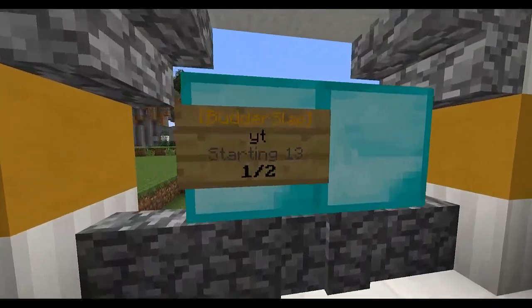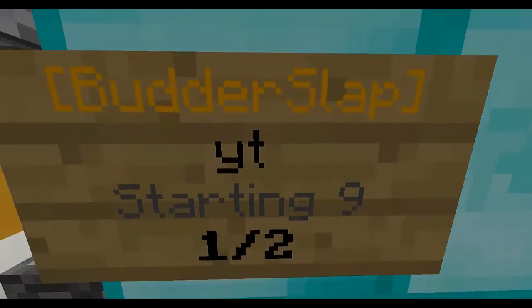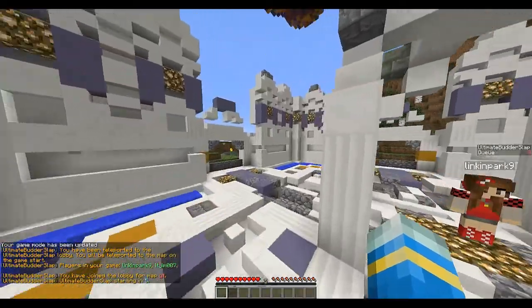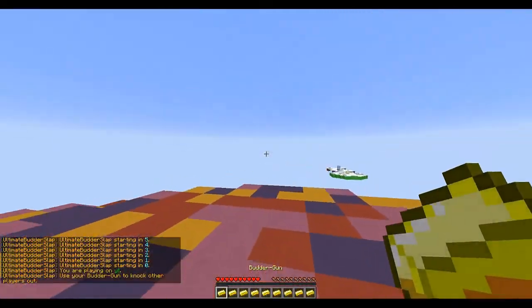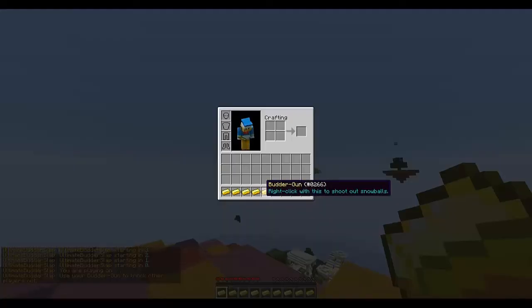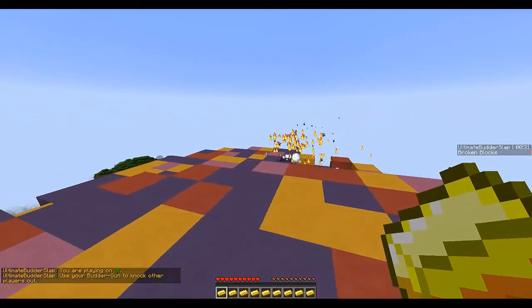I'm going to teleport my other account here. As you can see, my other account has joined — there's a countdown on the sign, a really nice dynamic sign. I right-click to join and get teleported to the global lobby. There's a nice countdown in chat and a cool scoreboard.